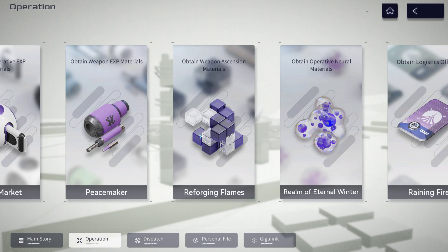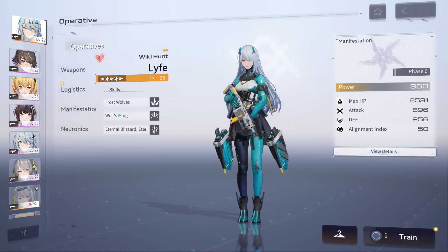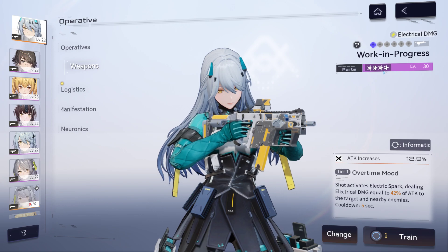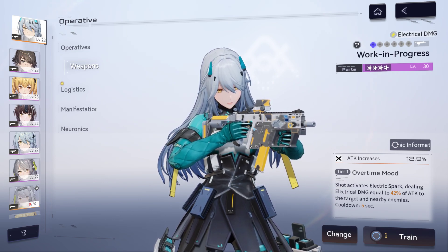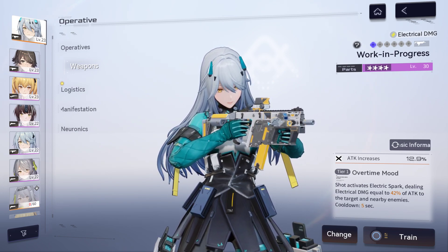To upgrade a weapon you first max it to a certain level and then ascend it to unlock even more level increases. For example, I ascended a weapon that was capped at level 20 — after using ascension materials it reached a maximum of level 30. The game is relatively new, and it will take about a month to get characters to their max potential, so go to the operation area for whichever essential material you need.